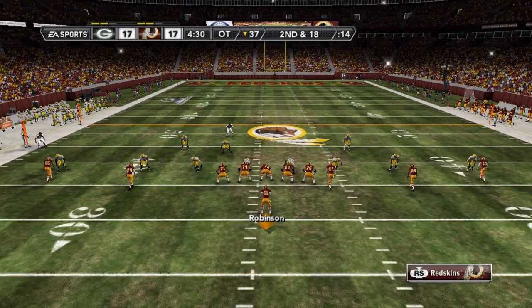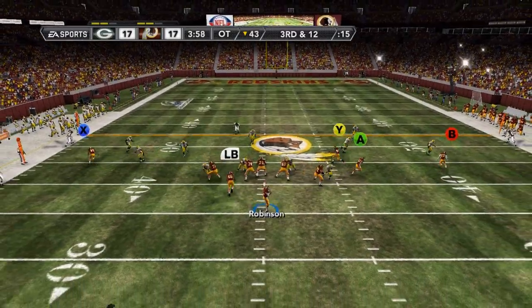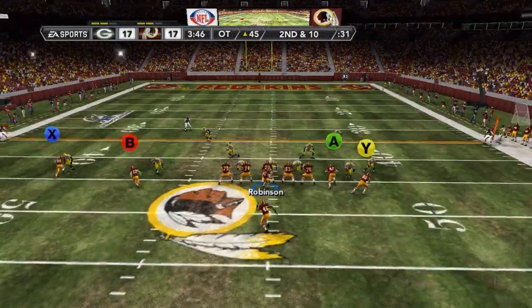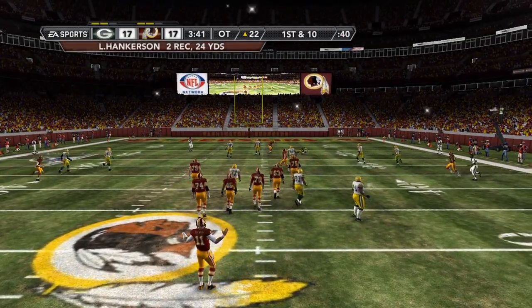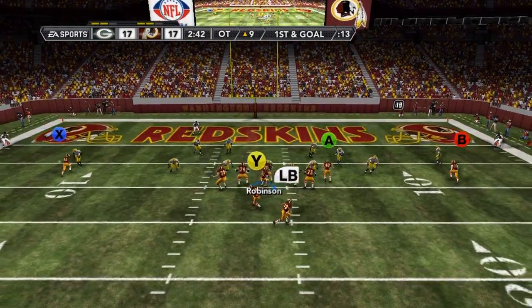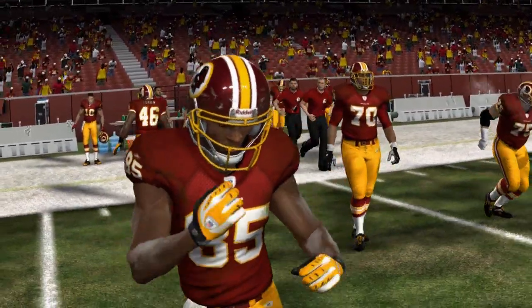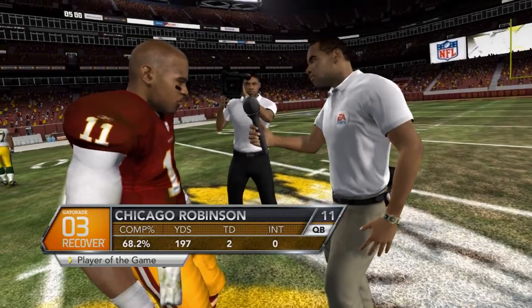First play of overtime, Robinson goes down for a sack — second and 18. Check down to Cooley is completed. Long third and 12, Robinson rolling out right, avoids the sack, slips one tackle, takes it down the right sideline for the first down, pushed out at the Packer 45. Back to throw across the middle, a big completion to Hankerson down to the 22. Handoff to Terrain — first down and more, down inside the 10. Robinson stepping up, takes it himself into the end zone. That touchdown from Chicago Robinson clinches a spot in the Super Bowl for Washington.